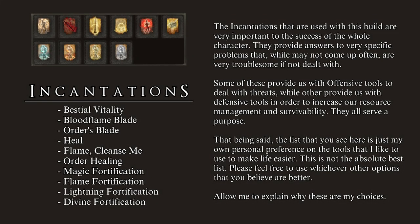In this part of the toolbox, I keep the incantations that give this character an edge in every single battle. Some provide a defensive advantage, others increase resource management, and a few increase offensive power in key situations. I use every single memory slot with this character, and every incantation shines as an answer to a specific problem — it is all about being ready for the unknown. The list is: Bestial Vitality, Bloodflame Blade, Order's Blade, Heal, Flame Cleanse Me, Order Healing, Magic Fortification, Flame Fortification, Lightning Fortification, and Divine Fortification.